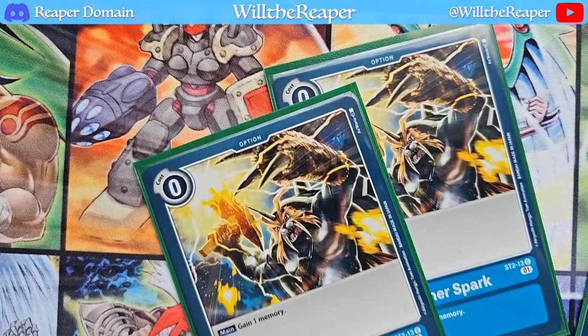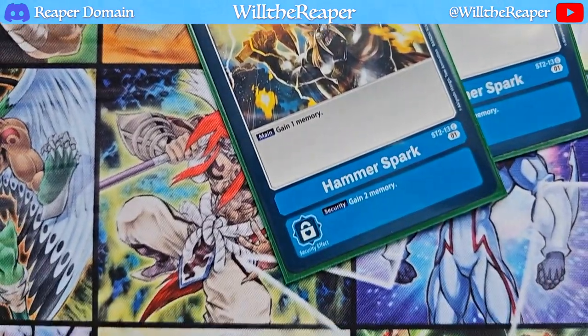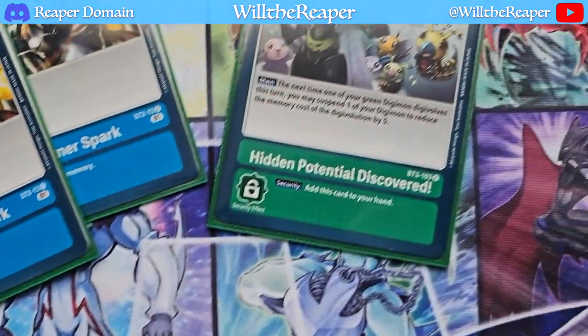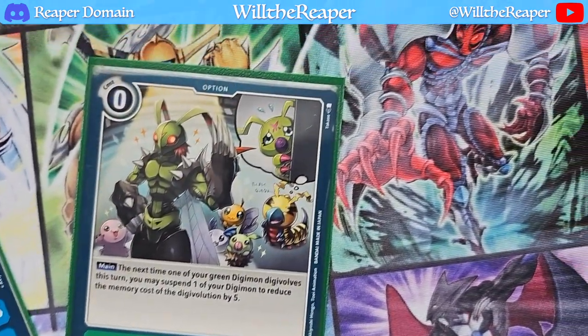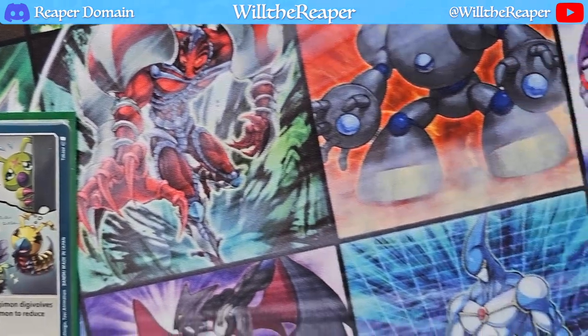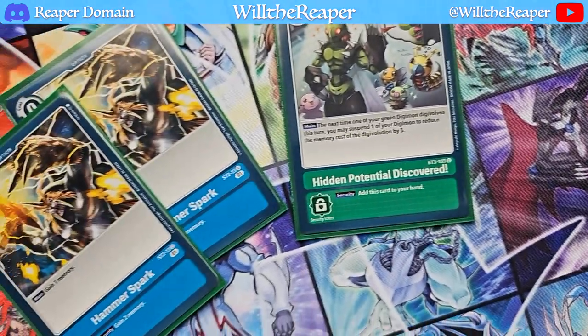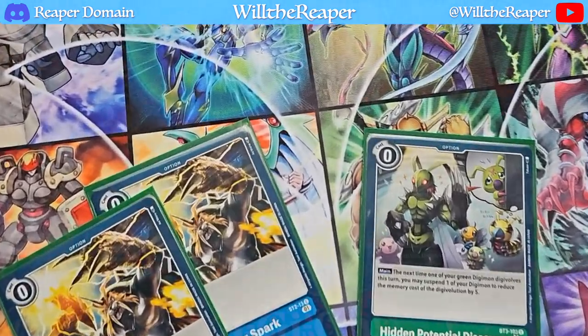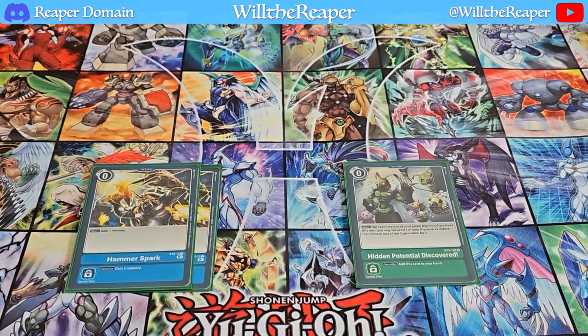We're also playing one copy of Hidden Potential Discovered — we're only allowed one. Both Hammerspark and Hidden Potential are zero cost, so you are definitely maximizing the usage of your memory here, and we're already reducing the cost of our Digivolutions as well.